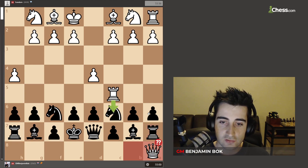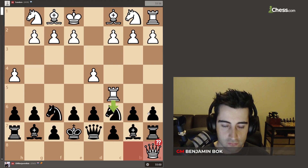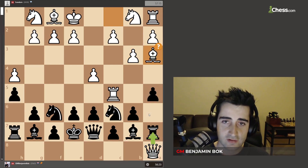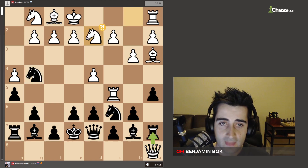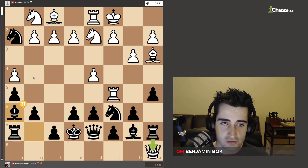He goes queen b8, then rook a7, queen a8, putting his queen in that corner. I was trying to push forward, so I played a5. Then b3, h5, bishop a3, and I went knight g4 — crossing the fifth rank for the first time. He played knight d2, I played knight h2, he went long castles, I played bishop h6.